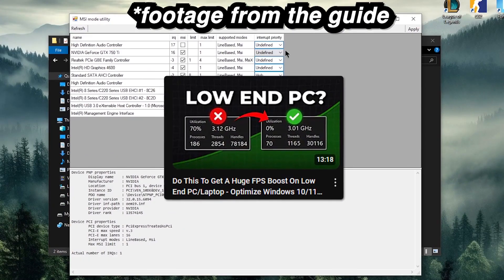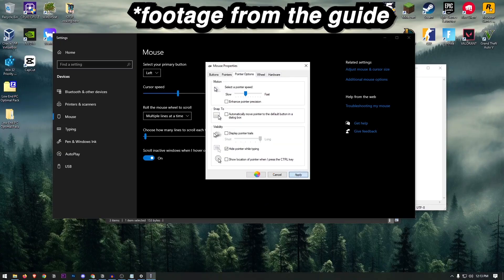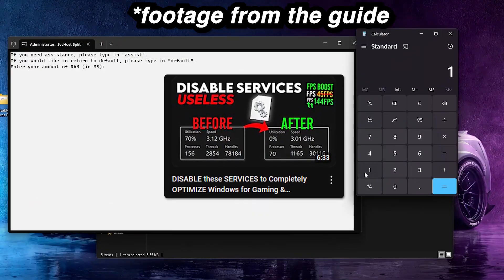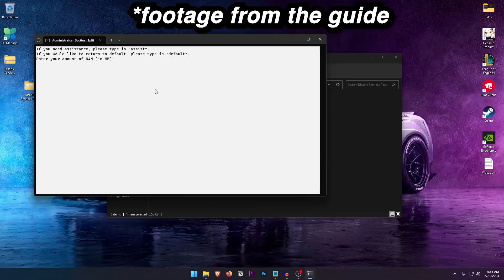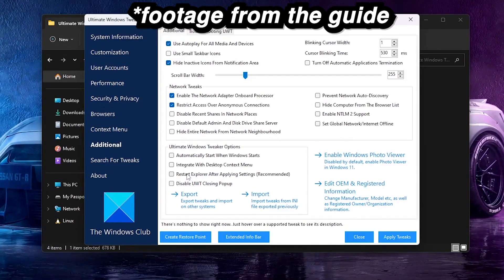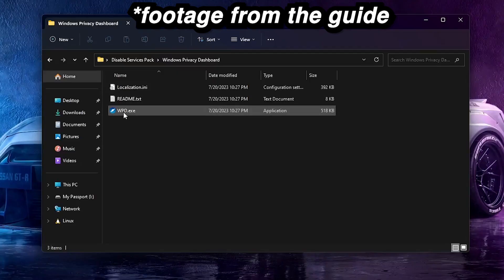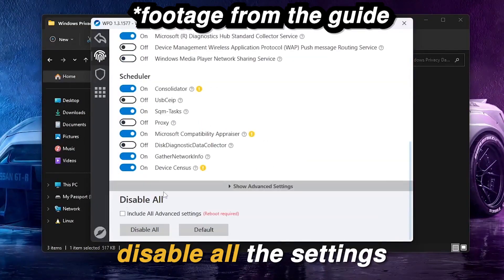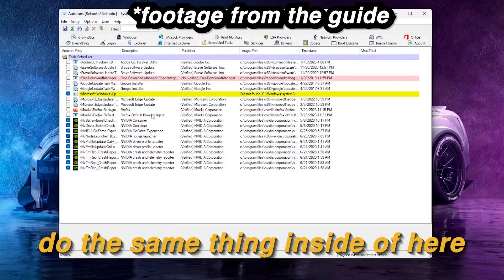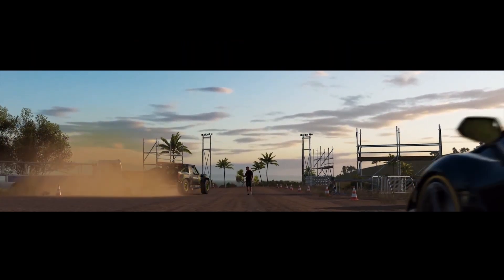I followed another guide to optimize this potato using registry tweaks and other settings included in the pack, so I wouldn't miss out on even an ounce of performance. Then I followed a guide to disable all useless services running in the background eating up precious resources. I did this manually as well, and it helped reduce the number of background processes to almost half, significantly improving the performance of this super low-end PC.